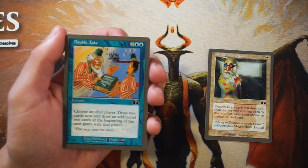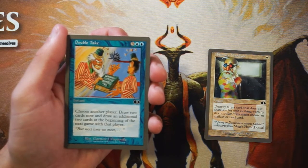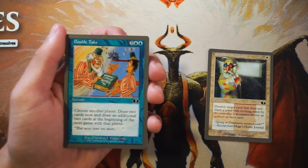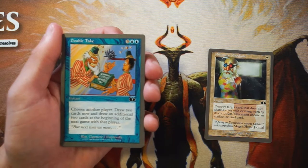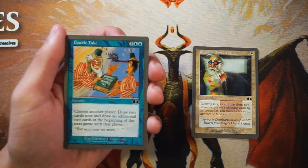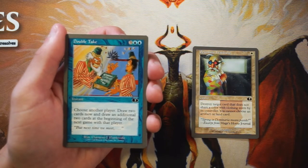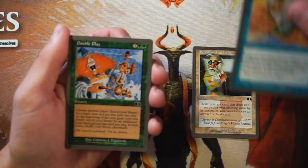Double Take — instant for three and two blue. Choose another player, draw two cards now, and draw an additional two cards at the beginning of the next game with that player. This is counting on you having another game with that player, but this seems very very bad. I would not play this — it just seems so bad.